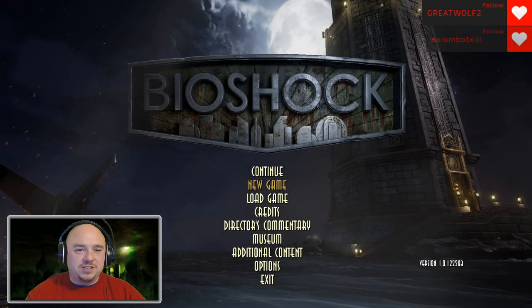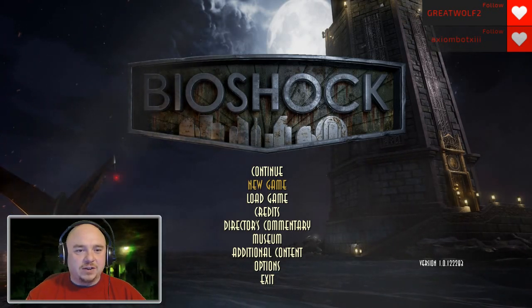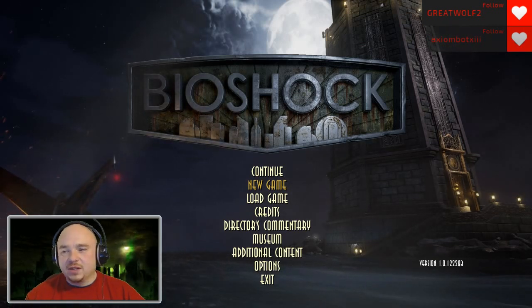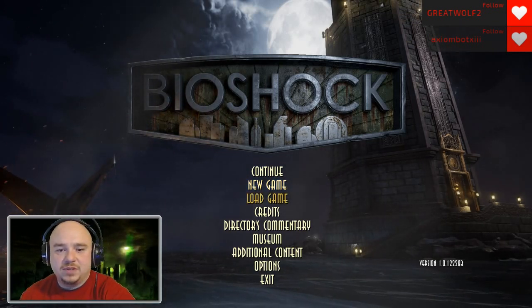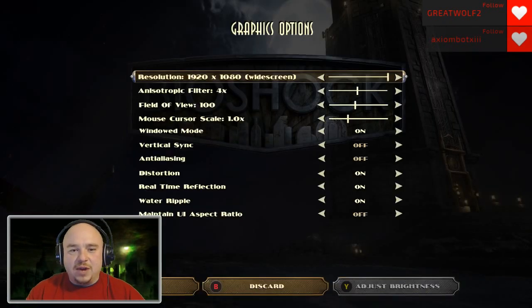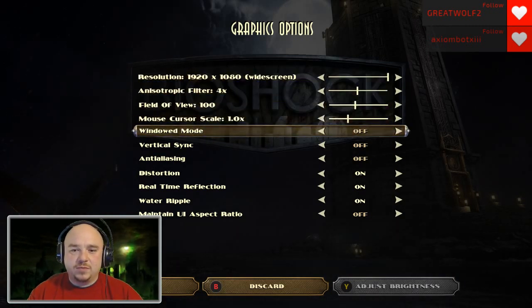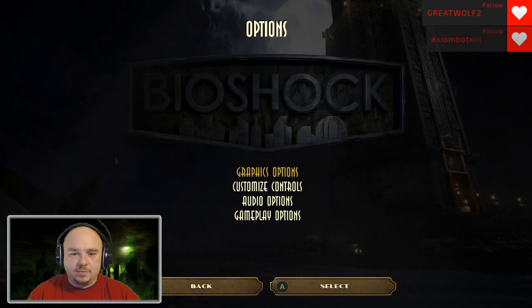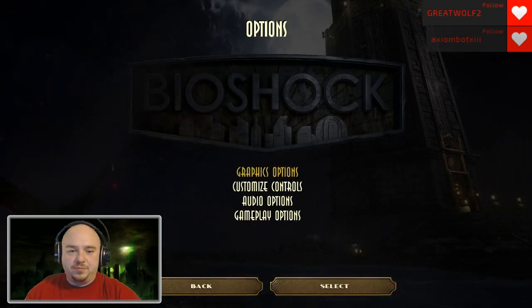My search did not come up with BioShock at first, but there it goes. BioShock Remastered — we're gonna start a new game tonight, but first I need to set some options up. Graphic options: 1920 by 1080 is just fine. I do not want to be in windowed mode — off, there we go. Keep these settings, yes please. I also don't really want to use a controller, so use gamepad off. There we go, much better.